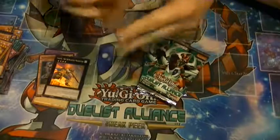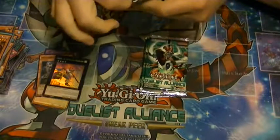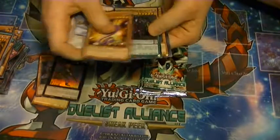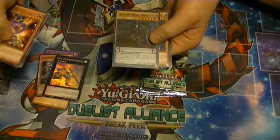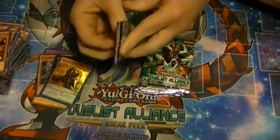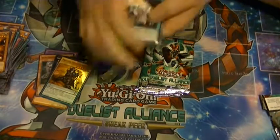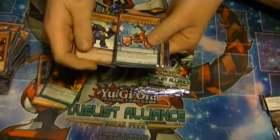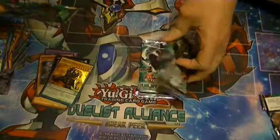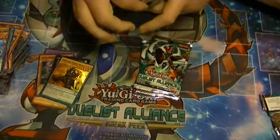Rare Graf. I got trolled — I thought that was going to be Dante hiding behind there. Kaleidoscorp as our rare, five to go. Still need one ultra and either one more super or an ultimate and our secret.